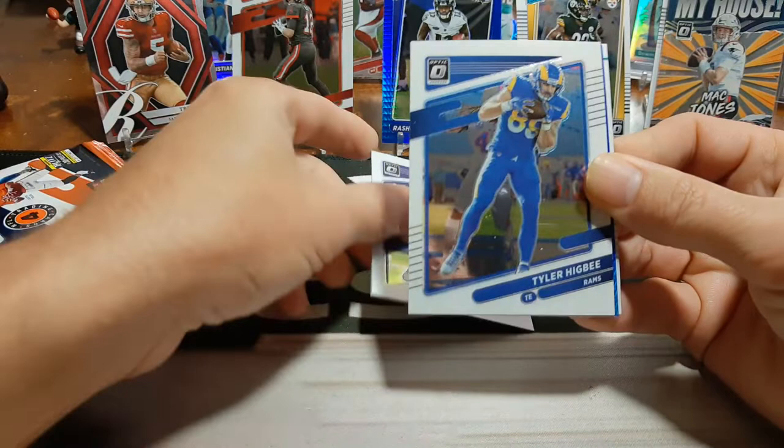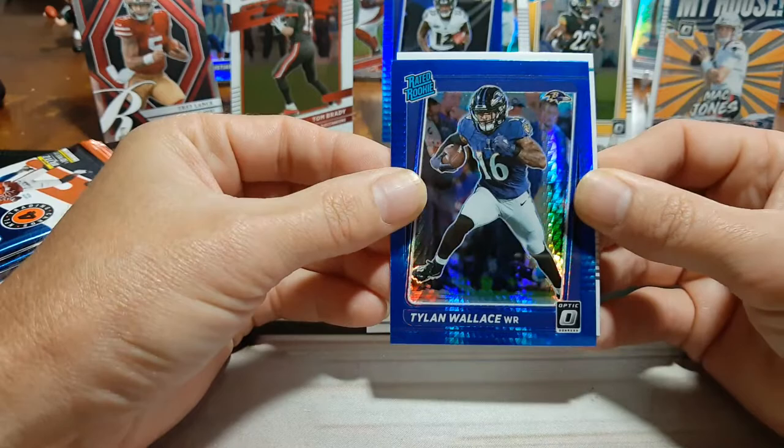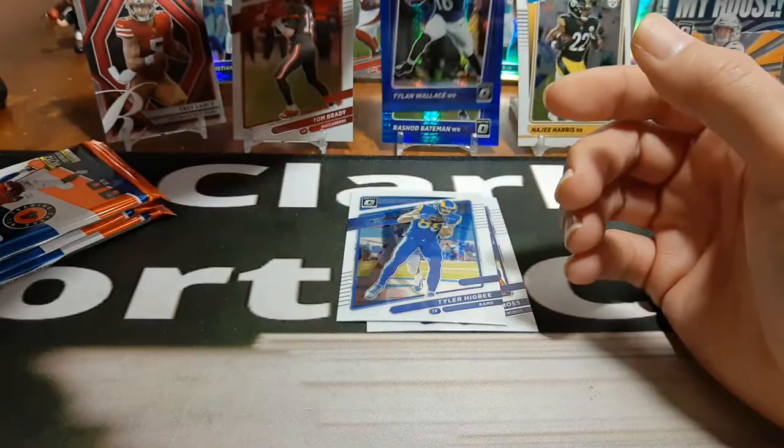Next pack — we got a Blue Hyper in this. We got Randy Moss, Tyler Higbee, and a rated rookie of another Dylan Wallace. So we got two Baltimore Blue Hypers. And Javon Holland — kind of spooking us there a little bit as well, not getting our Waddle.